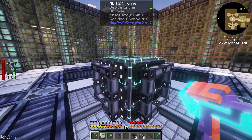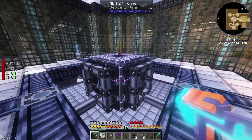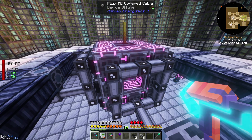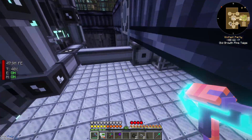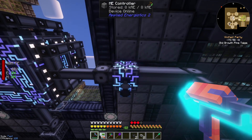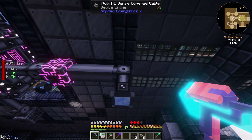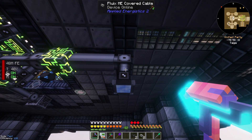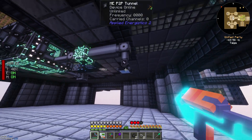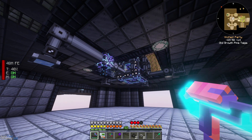I already went ahead and hooked this up with P2P tunnels — the tunnels are on all four faces. I also have covered cables linking everything up, and they go ahead and link into a dense covered cable, which then links into an ME controller. This ME controller branches out with the dense cable, and then has normal covered cable, and then we have another tunnel.